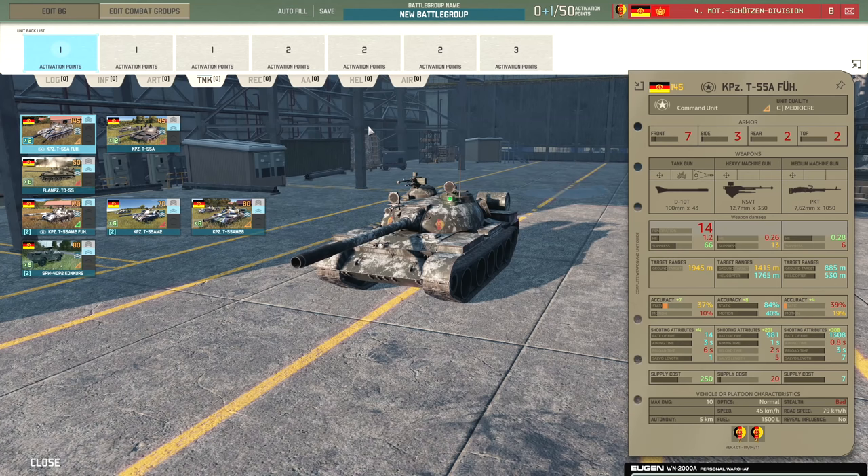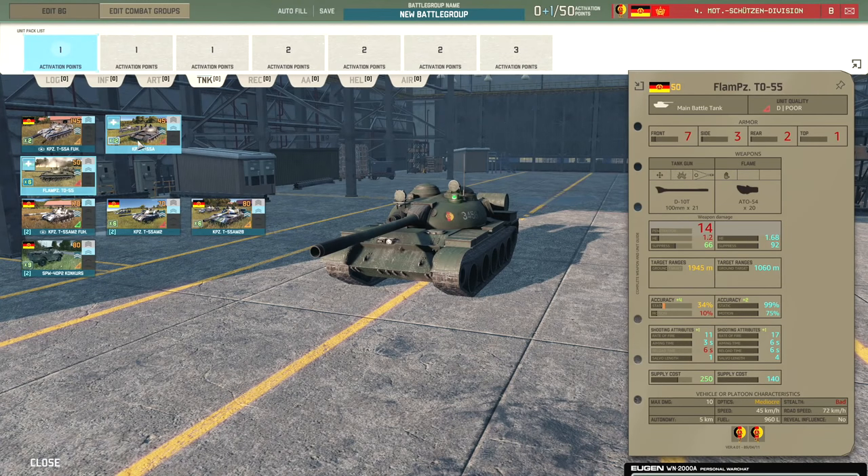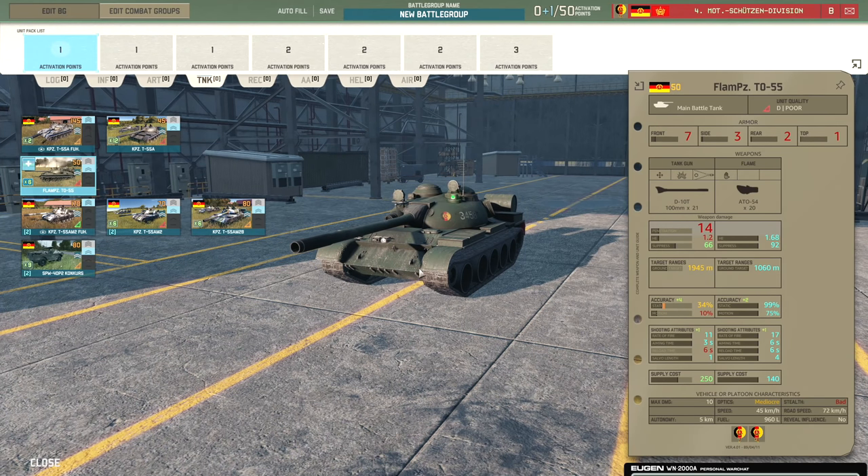Moving on to the tank tab, which is pretty lackluster. You only have T-55s: the T-55A Führer and the standard T-55 with 14 penetration and 30% base accuracy. At 45 points they provide decent close-range infantry support with two machine guns. There's also the Flampanzer with essentially the same gun stats but with the flamethrower replacing the machine guns — again good for close-range infantry fire support.